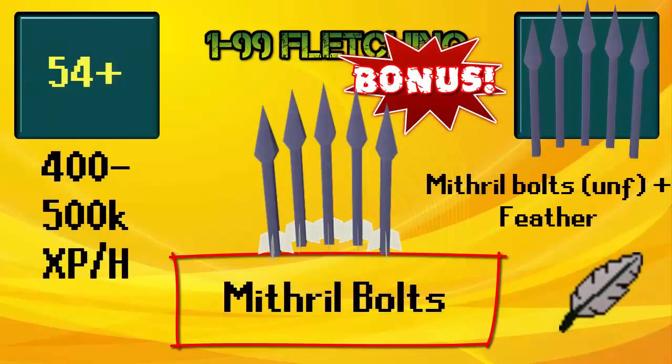Now it's time for the bonus method. At level 54 you can also make mithril bolts — you will need mithril bolts unfinished and feathers for this method. This method can make you 400 to 500k experience an hour, which is great, but you don't make any profit and it's not AFK at all.